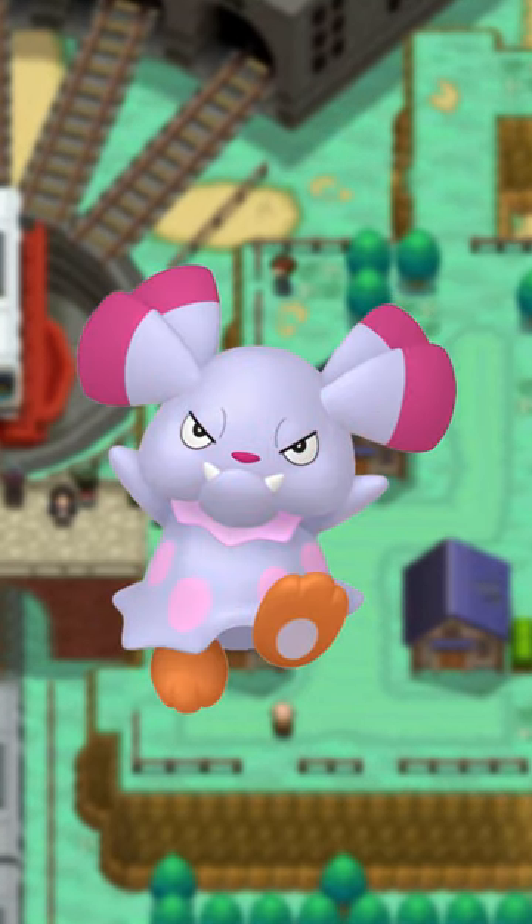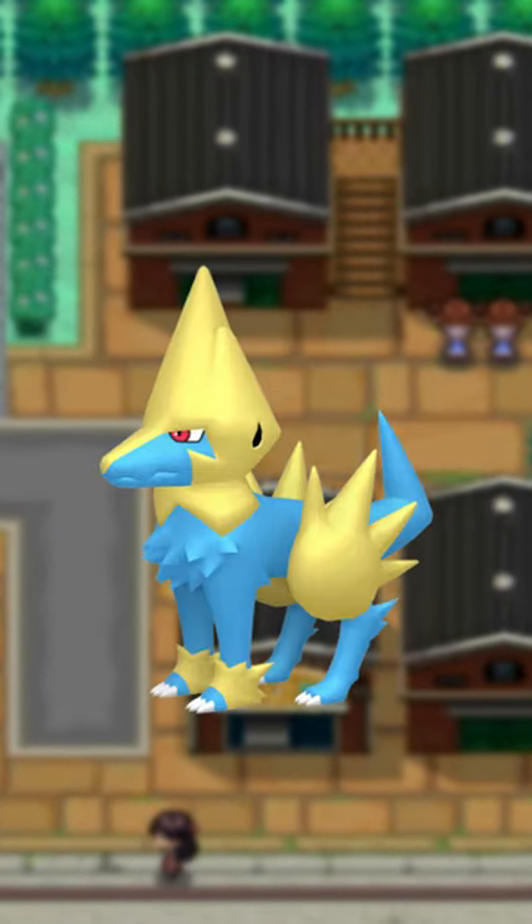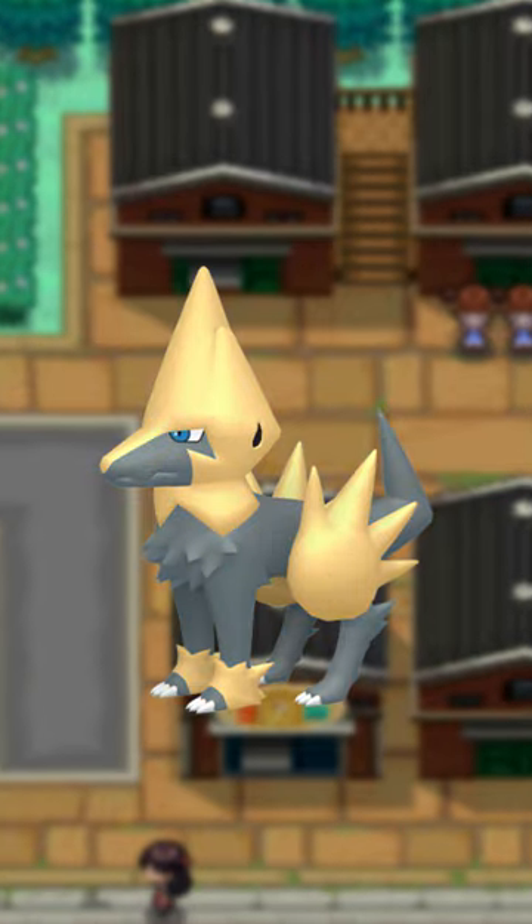Snubbull has a really pale lavender with pink accents. Looks good. So why did Granbull do this? Electrike gets a blue color, not dissimilar to its evolution, but Manectric gets a really cool black and yellow color scheme.